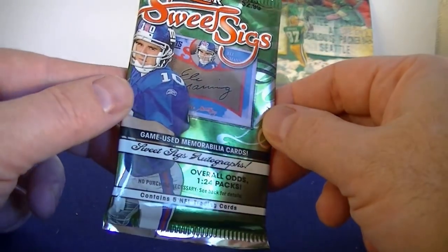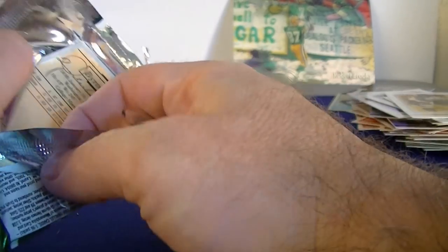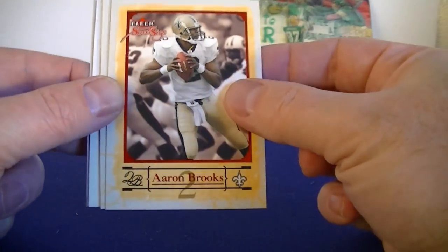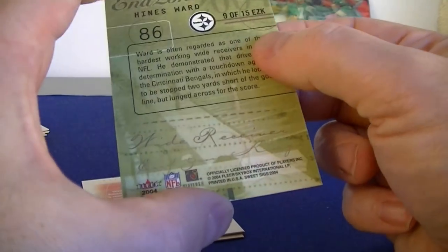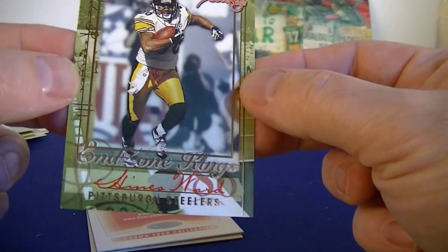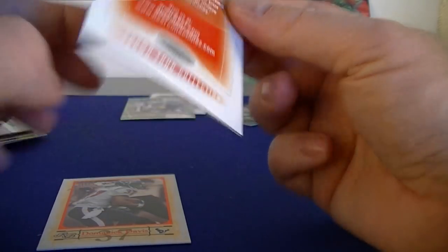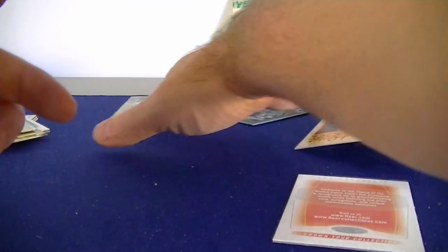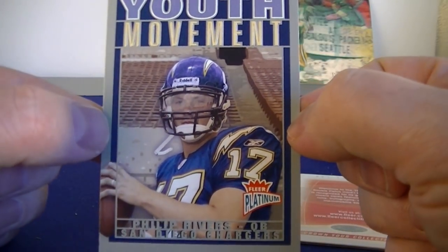Let's see if we saved the best for last — 2004 Flair Sweet Sigs, 1 in 24 packs. Brian Leftridge, Aaron Brooks, Clinton Portis, Endzone Kings Heinz Ward — pretty cool insert. Just a promo card; I was hoping it wasn't a redemption. And the last card, Dominic Davis. Nothing huge, but a very happy couple of nice cards. The best card in the break is this Philip Rivers Youth Movement rookie card. That's it for this break guys, thanks for watching, we'll catch you next time!